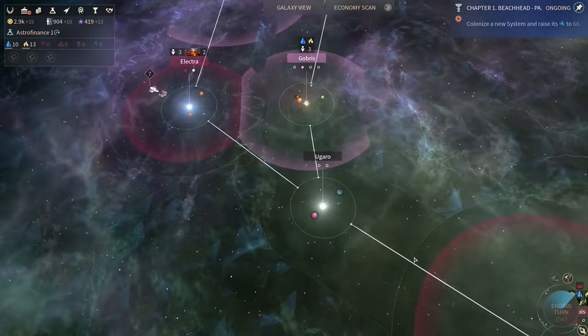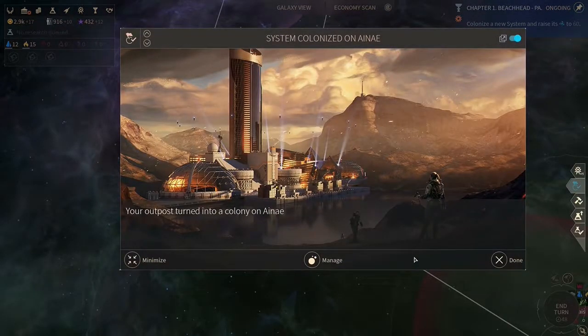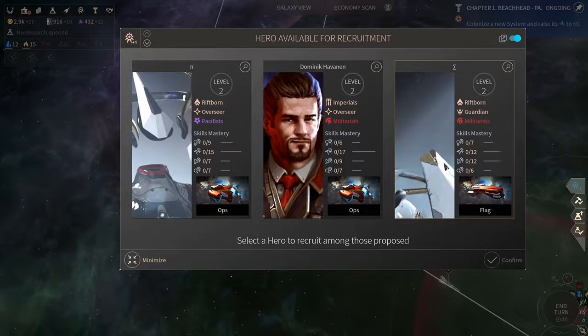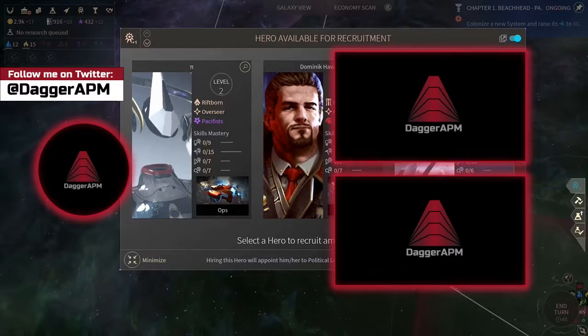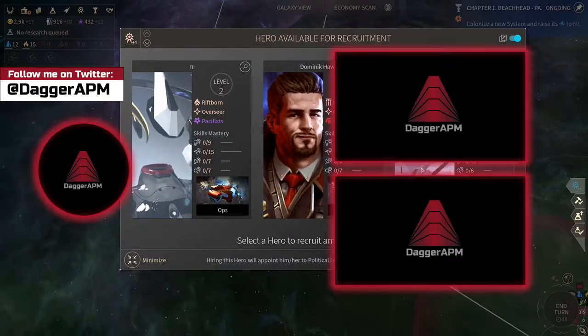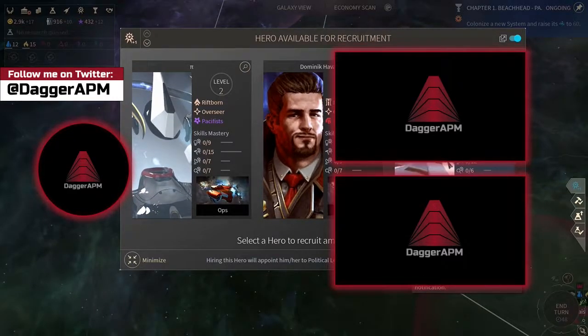Percentage bonuses are always good for the late game - obviously if the numbers get bigger, a flat plus 10 production bonus is quite a lot in the beginning, but in the later stages of the game where you talk about 900 production per planet or system, plus 10 doesn't really do that much. But a percentage-based increase is always good. So we can now choose a new hero. I think we're going with this one because we want to get a ship hero which can help us increase the power of our fleet so we can get rid of the Cravers.